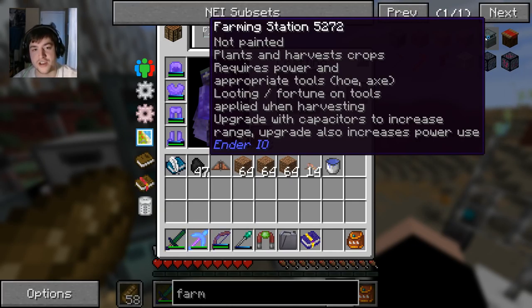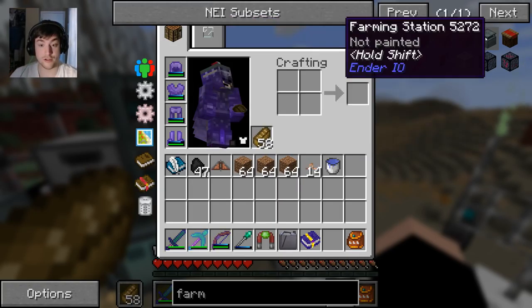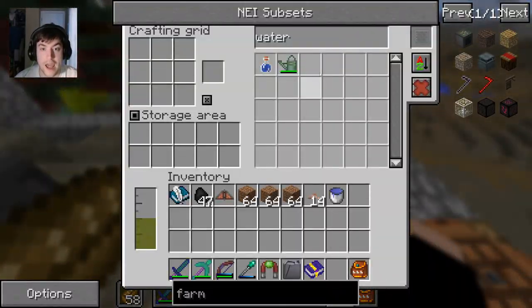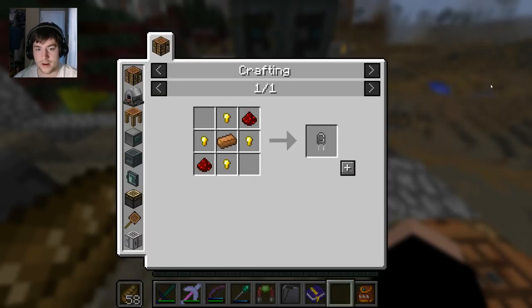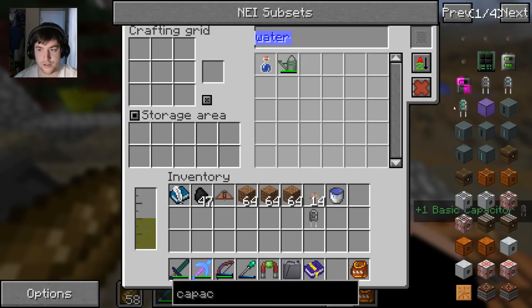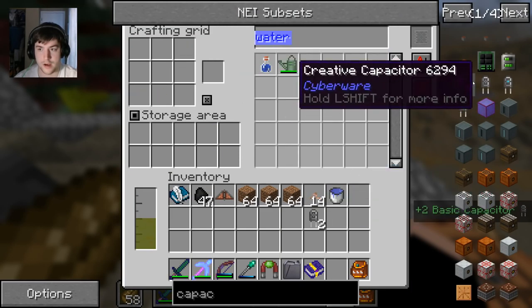A farming station plants and harvests crops, requires power and appropriate tools - a hoe and an axe. Looting and fortune on tools are applied when harvesting. You can use capacitors to increase the range. With that in mind, we're going back to capacitors. We're going to need to make a whole bunch of these - four of them, I think. One, two, three...